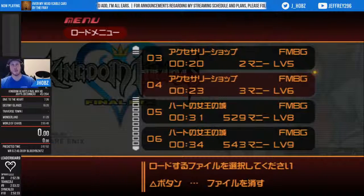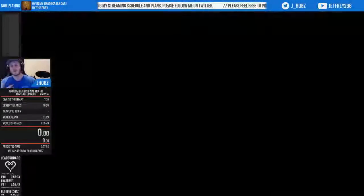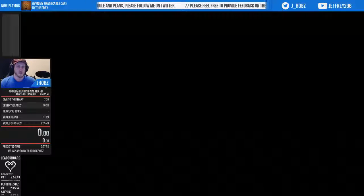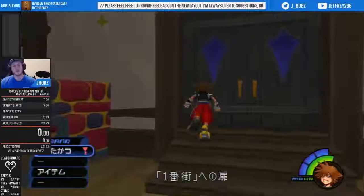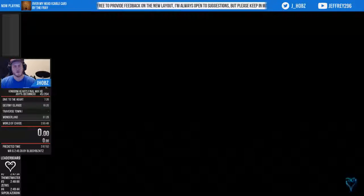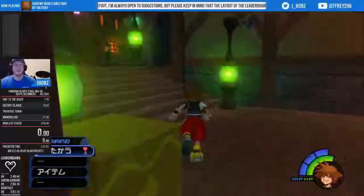The next fight coming up is Guard Armor. This route gets level 7 before Guard Armor by killing a soldier. If you don't do combos on Darkside's head and kill a soldier before the Guard Armor fight, you won't hit level 7 and you'll have one less strength. It's not too much of a difference — it just makes the fight more consistent regardless of which RNG he gives you at the beginning.